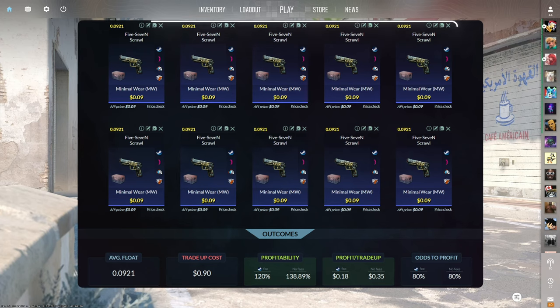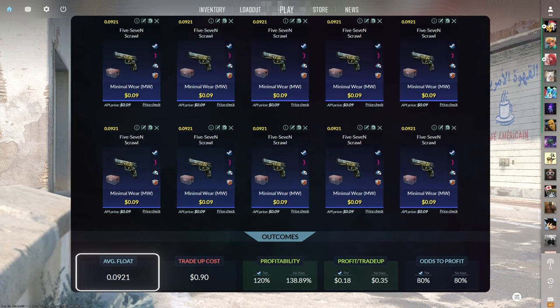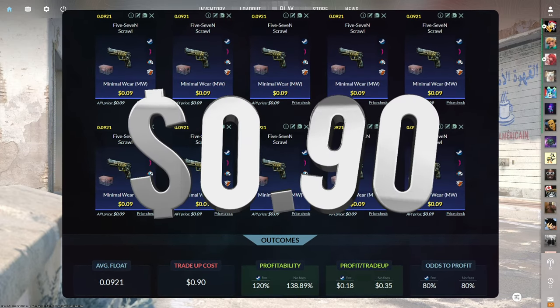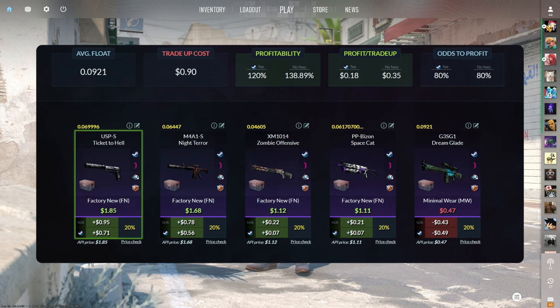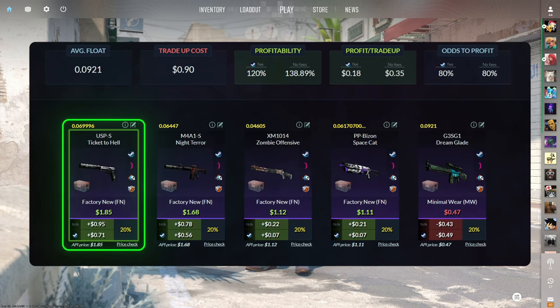The third trade up consists of 10 minimal wear mil-spec skins from the Dreams and Nightmares case below a 0.0921 average float. Make sure to get the inputs for 9 cents or less. This trade up costs 90 cents total and has a 120% profitability after Steam fees with an 80% chance to profit each time. Of the five outcomes, four of them are profitable with the clear winners being the USP-S Ticket to Hell and M4A1-S Nightmare, each at over 50 cents of profit.